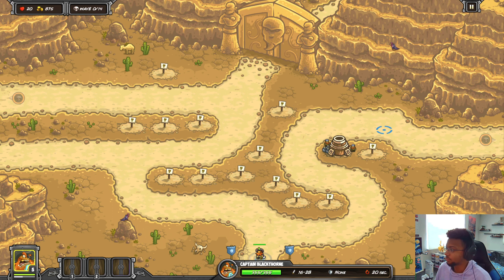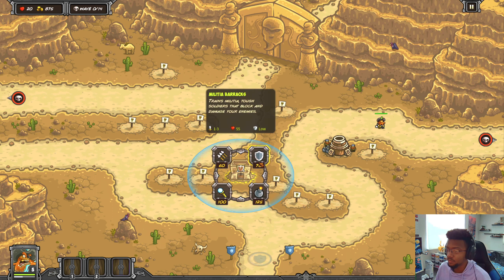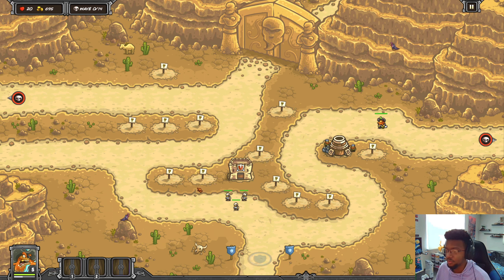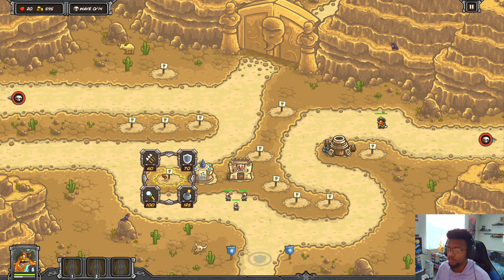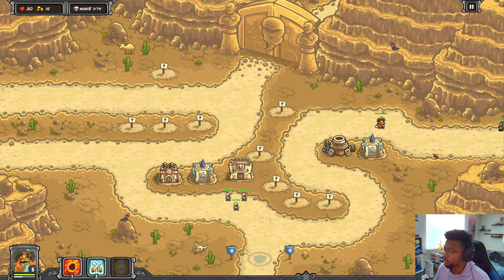I think I need to be utilizing the artillery tower more, but the problem is it's so expensive. I'm going to have to try to use Blackthorn's cash generation more often. Assassin's guild is also pretty good at that. I'll have a militia here, upgrade it, and put a mage tower here and maybe another magic tower here.